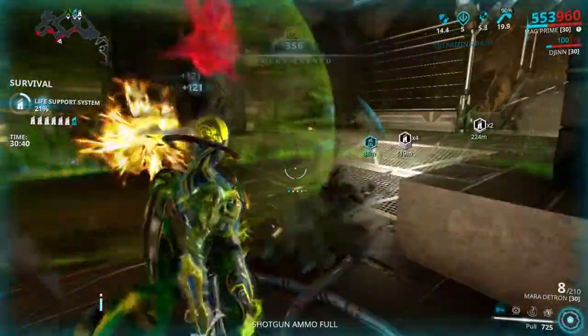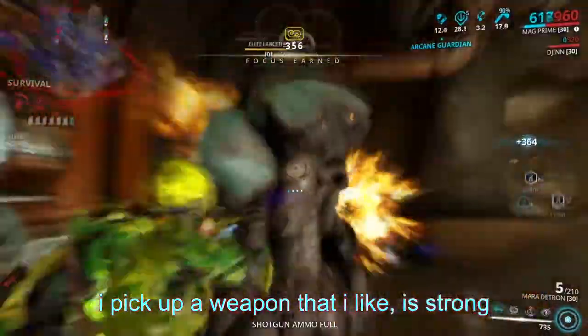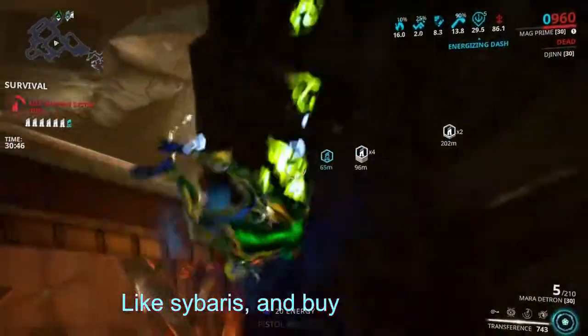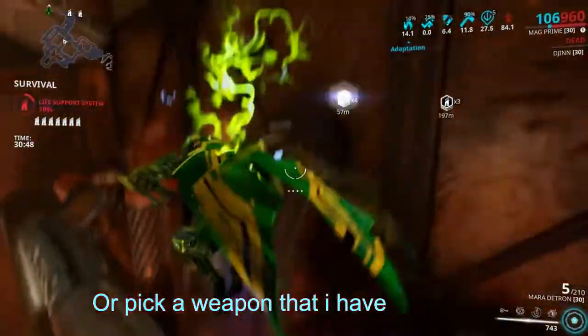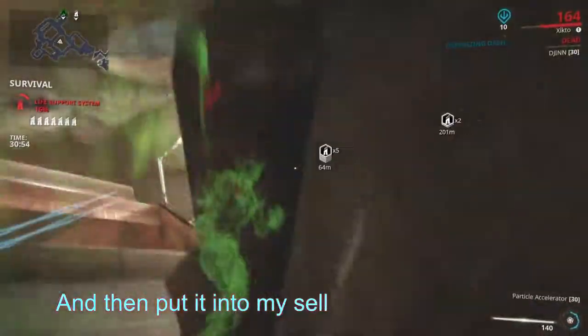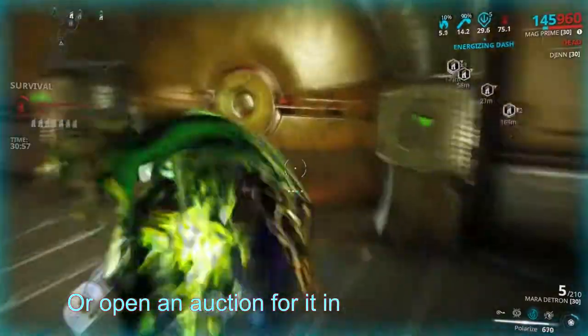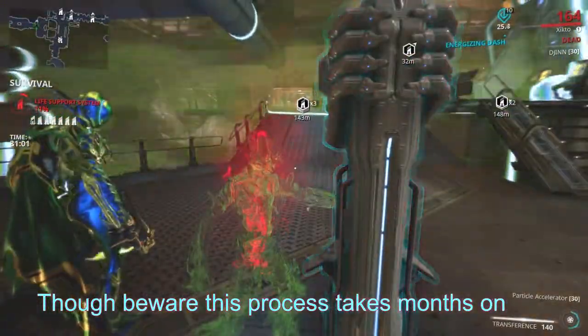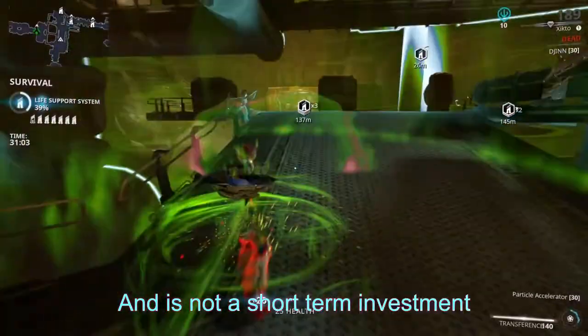How I like to do it is I pick a weapon that I like, is strong, and has at least a decent amount of popularity — like Sibris — and buy a riven for it. Or I pick a weapon I already have a riven for that fits the description. Then I roll it until it's good enough to sell, and put it in my seller order for trade chat or open an auction for it on warframe.market. Though beware, this process takes months on end and is not a short-term investment.